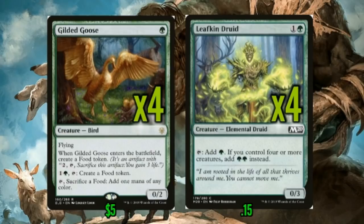We have to be able to ramp into Clackbridge Troll and these other expensive cards. Leafkin Druid is not ideal — you might be thinking Paradise Druid should be in this slot, and I'd tend to agree — but since we're playing Flame Sweep, I decided to put a three-toughness creature here that can ramp really well, even if it doesn't fix our mana. You could go Paradise Druid, take out the Flame Sweeps, and make this an Abzan deck, but you wouldn't have Flame Sweep. I really don't want to lose a Paradise Druid to a Flame Sweep.